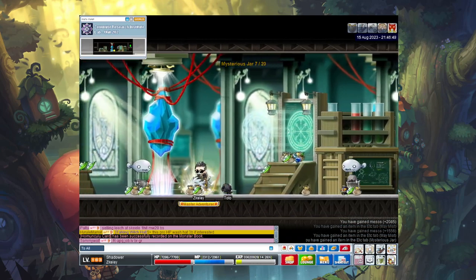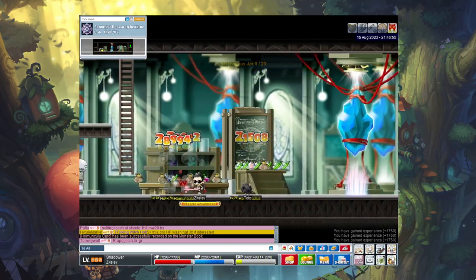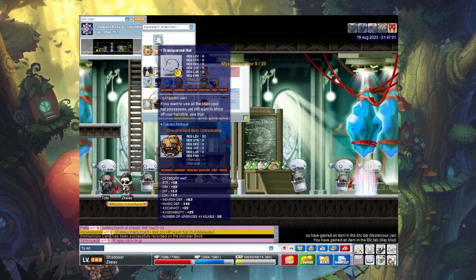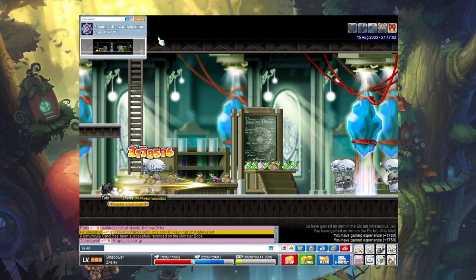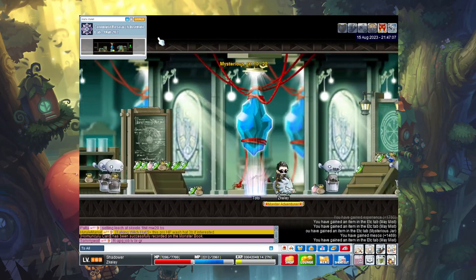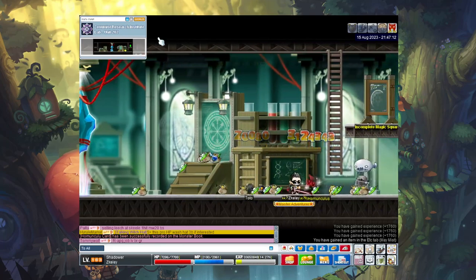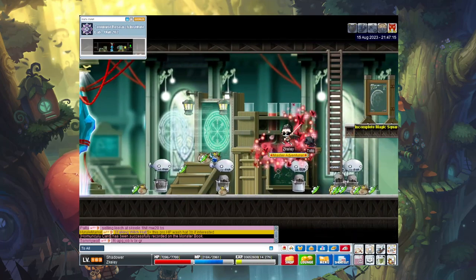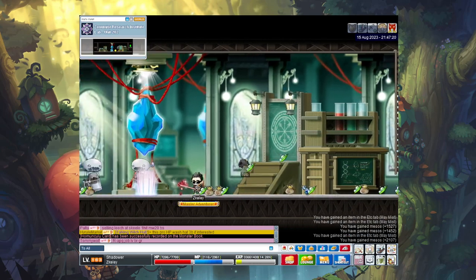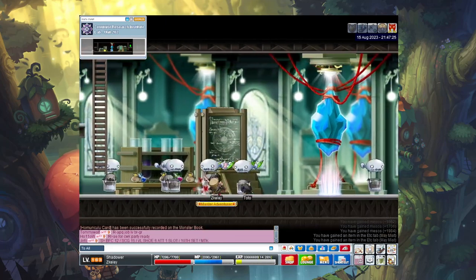I do have 15 attack SCGs which isn't bad, but I'd be interested in maybe getting 20 attack SCGs. I currently have my Zakum helm unscrolled, which was kind of a mistake. I'm not sure if it'll be my final helmet — I may eventually get the Oz Haven helmet once I do Neo Tokyo, but it depends on what Oz Haven helmet I get. I'm not sure if I should just go ahead and scroll it or try 30% scrolls.